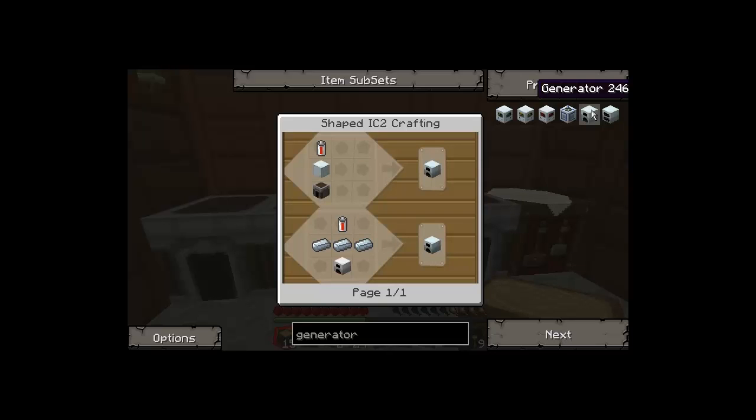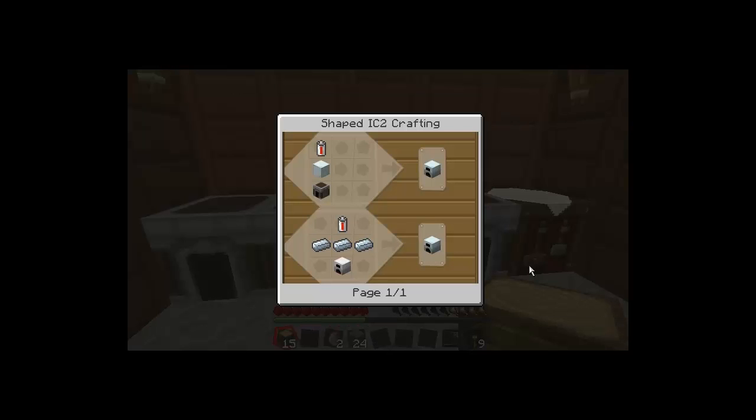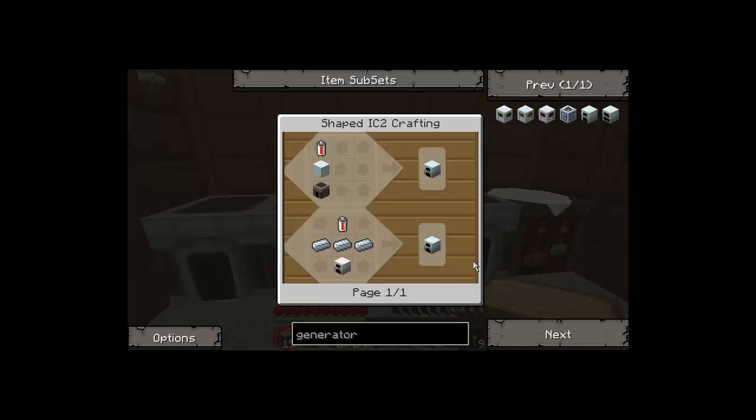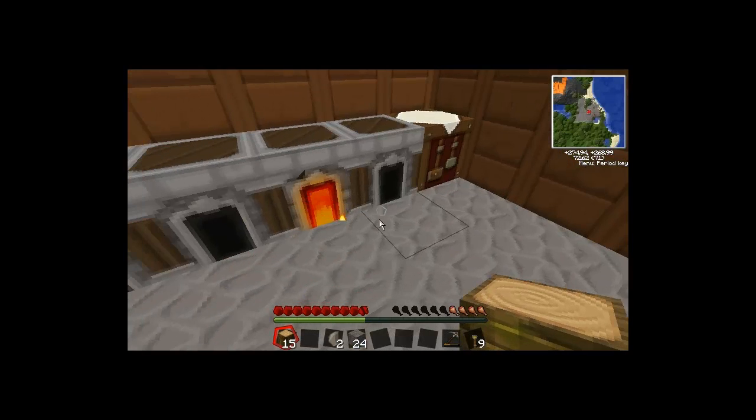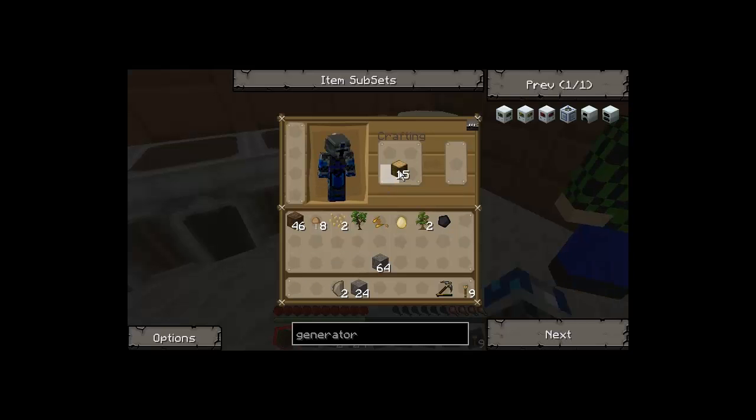Oh, really? Yeah. I was thinking about it as a machine block uses less than trying to surround a furnace in iron. I need to look up how to make an iron furnace. So what should we do first? Finish the house? Here, I can finish the house quickly with cobblestone. I'm just gonna do a cobblestone roof so we have a cool roof. We need some sheepies.